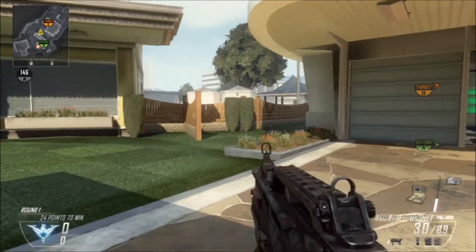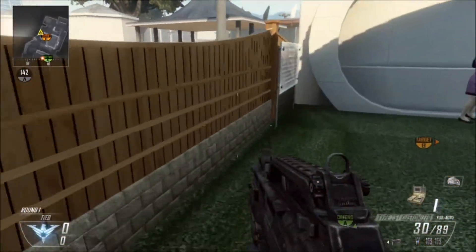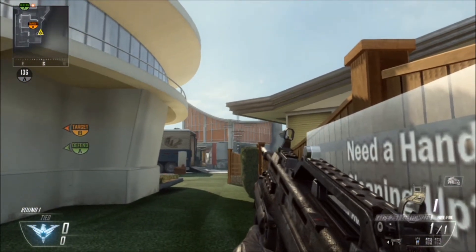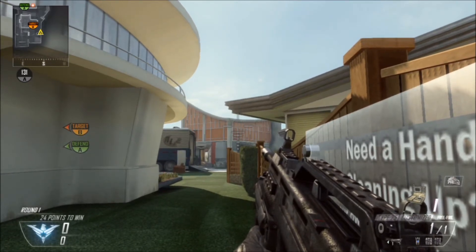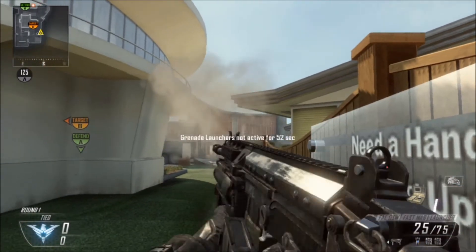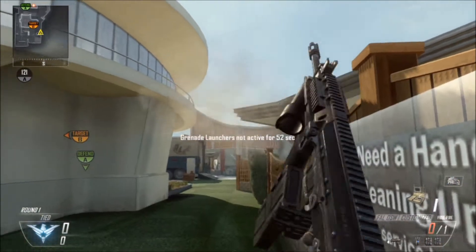The next map we are on is New Town, and this is an OG spot - thank you to the OG for showing me this spot and letting me use it in this tutorial. In the middle of this pipe and that sign right there, you're gonna put the grenade launcher crosshair just touching the fence. Then you're gonna get this really cool bank off this car into the pathway where a bunch of rushers will get through.